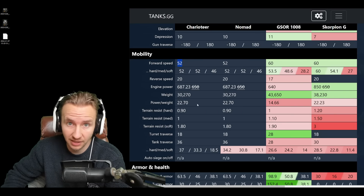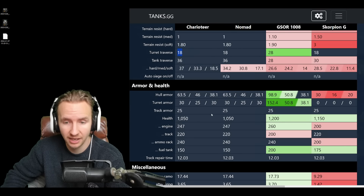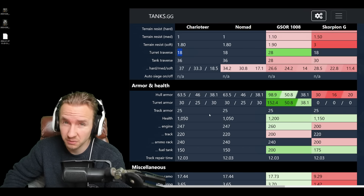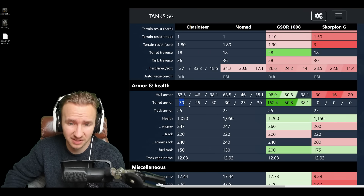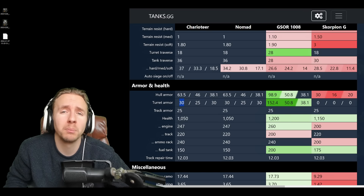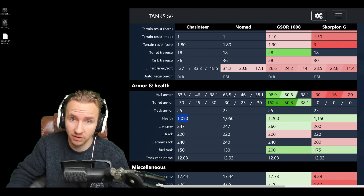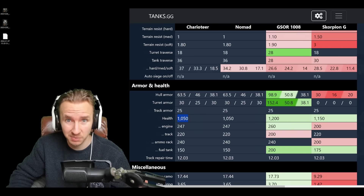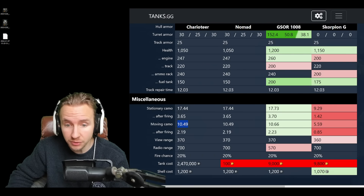One thing that definitely doesn't feel like a medium tank is the vehicle's turret traverse at 18 degrees — that's really not going to work out for you when quickly re-engaging targets to your left or right. Another thing that really sucks about this vehicle is the armor: just 60mm at the front and 30mm on the turret. This thing can easily get penned by HE rounds, you're not bouncing anything, and with only 1,050 hit points, some tanks at top tiers are going to be one-shotting you.